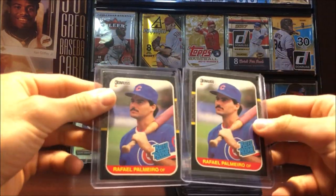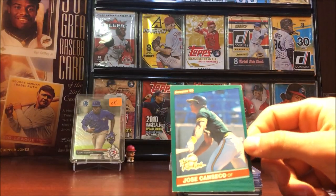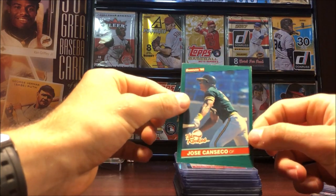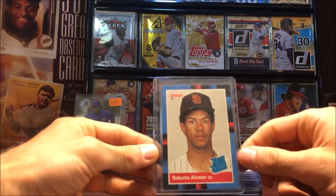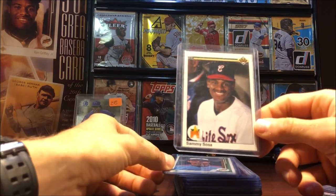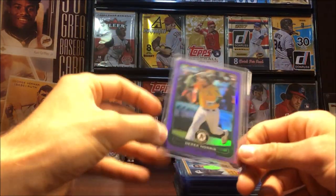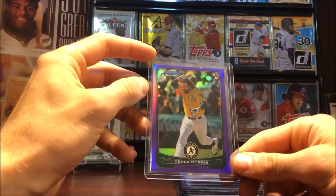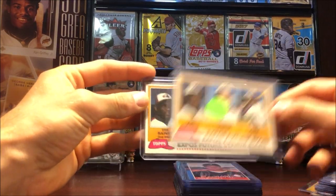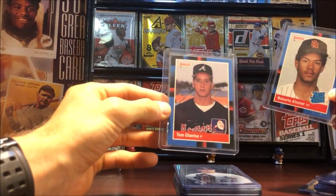There's a bunch of Rafael Palmeiro rookies — pretty crazy. Jose Canseco rookie, 86 Donruss — not the base rookie we're all familiar with, this is the 'Rookies' subset. Roberto Alomar — I have thousands of this rookie card. Sammy Sosa rookie 1990 Upper Deck, 89 Upper Deck Randy Johnson rookie, Daniel Norris rookie Bowman Chrome purple refractor out of 199 — looks like we got two of these. Tim Raines rookie from 81 Topps. Another Roberto Alomar rookie and the Tom Glavine rookie from 88 Donruss.